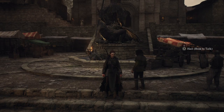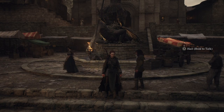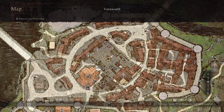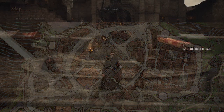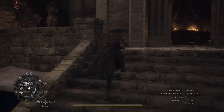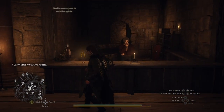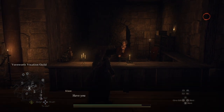Hey, I'm the Amazon and today I'm going to show you where you need to go if you want to change your vocation in Wormund. I'm standing in the center of the merchant square. Run up the stairs towards the Grand Riftstone of Wormund, and through this doorway is where you can find the Wormund vocation guild.